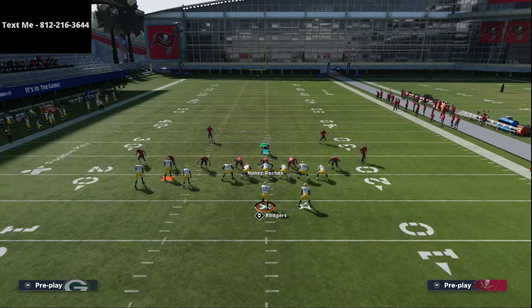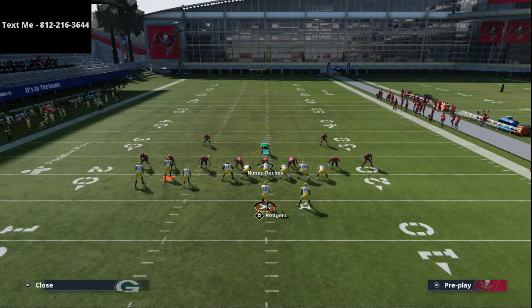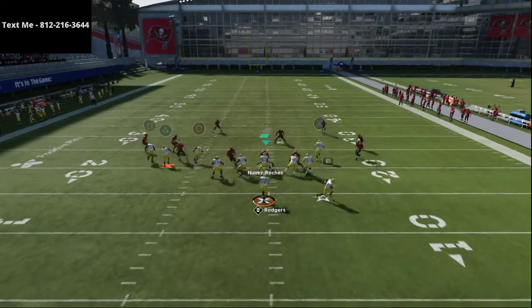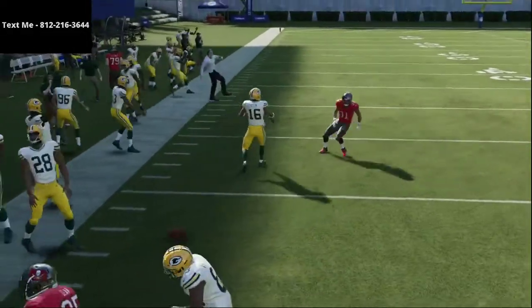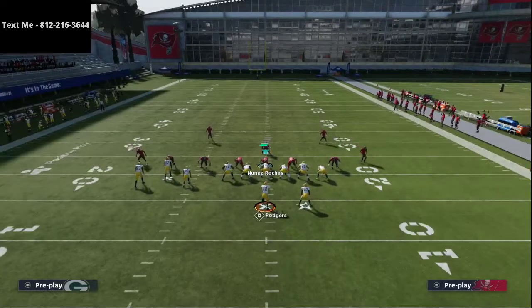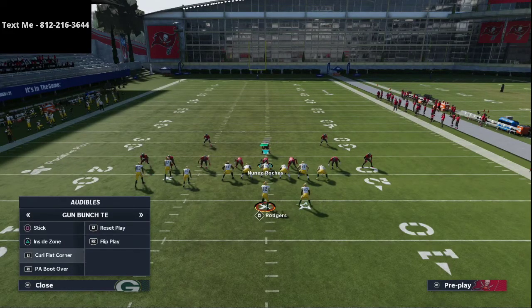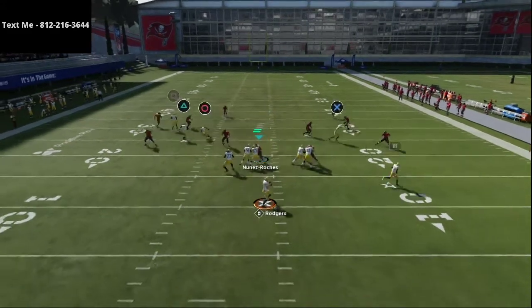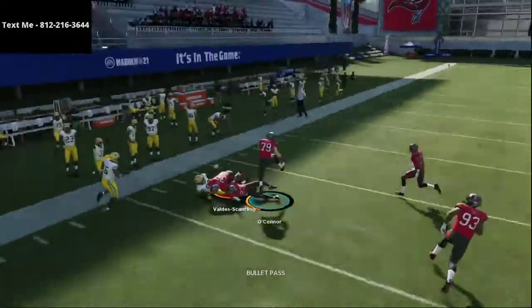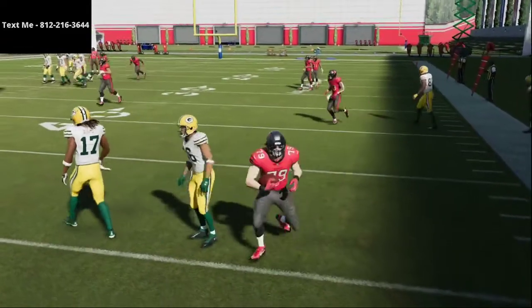Zone coverage is really hard to stop what you can bring to the table here with the latest patches. If you streak Adams instead of Tavon Austin, the outside third sometimes comes down on the ball a bit more — in game that normally doesn't happen, but practice mode has been a little buggy. If you fade Davante Adams he goes to the outside, but that's what we're trying to prevent, so I recommend putting Adams on the out route — it's simple.